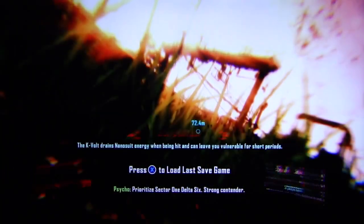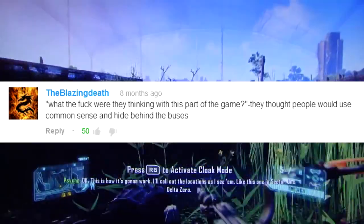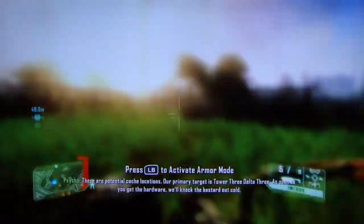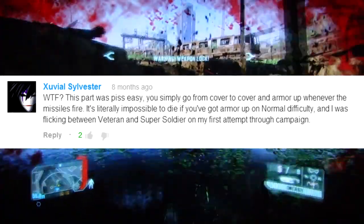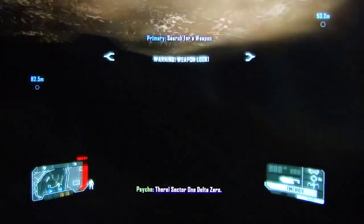This sucks my fucking ass! What the fuck were they thinking with this stupid part of the game? What a bunch of complete fucking retards! Like this one in Sector 1 Delta Zero — these potential cache locations are primary target for Delta 3. As soon as you get the hardware, we'll knock the bastard out. Sector 1 Delta 3. Looks good. There! Sector 1 Delta Zero!